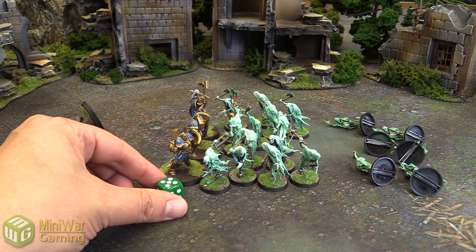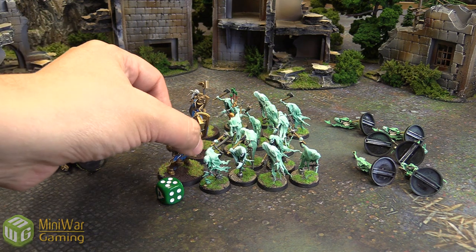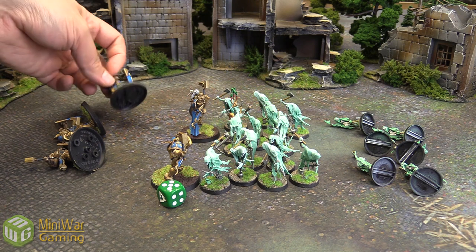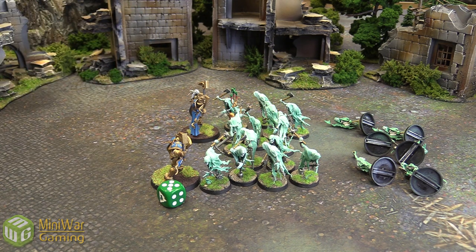Let's say I rolled a five, for a total of seven. Seven is one higher than their bravery of six, so one model must flee. It's up to me — the controlling player — which model flees. But remember, at the end of the turn, anybody not within an inch of their unit must be destroyed. So if I destroyed the one in the middle, one more is slain and removed. They are considered slain, so any special abilities that activate when a model is slain would still trigger.